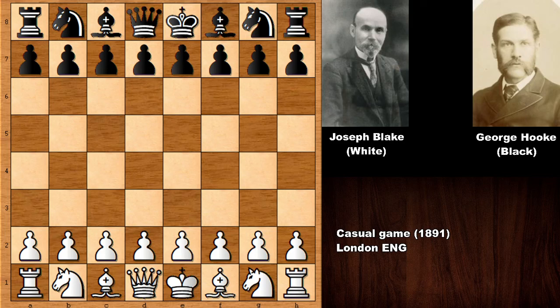Hi there everyone, and today I would like to show you another very exciting chess game from chess history, from 1891. In this chess game we have Joseph Henry Blake with the white pieces and his opponent was George Hooke. Both players are from England, British chess players, and especially Joseph Blake was a very strong chess player.